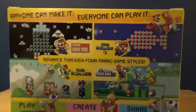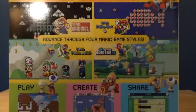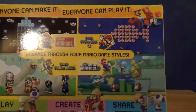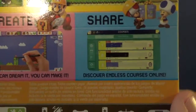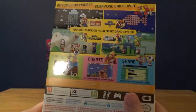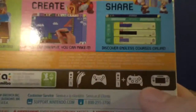And it even says there's an idea book included, which I'm gonna show off. If you look at the back, it says anyone can make it, everyone can play it. And it shows the different game styles: the original Mario Bros, Mario Bros 3, Super Mario World, and Super Mario Bros U. You can see the different themes across here. It says play — take on crazy pre-made courses; create — if you can dream it, you can make it; and share — discover endless courses online. Those are the three things of this game. A lot of content, even though it doesn't seem like a lot for 60 bucks, it is. There's a lot of controller support, obviously you need a gamepad to edit levels, and amiibo functionality, which is one of my favorite parts of the game because the Sonic costume looks amazing.